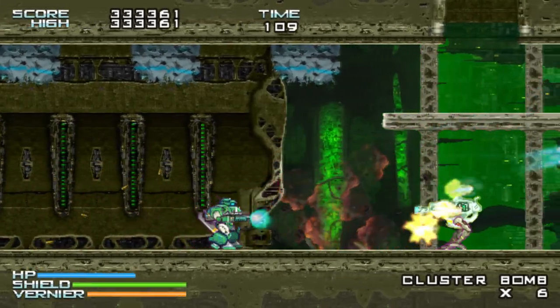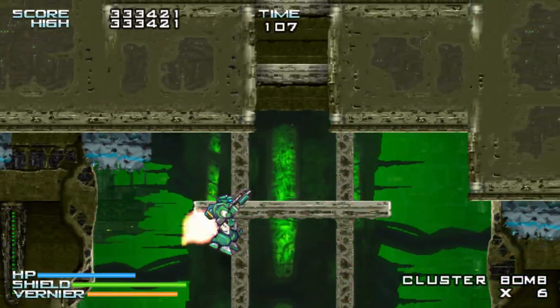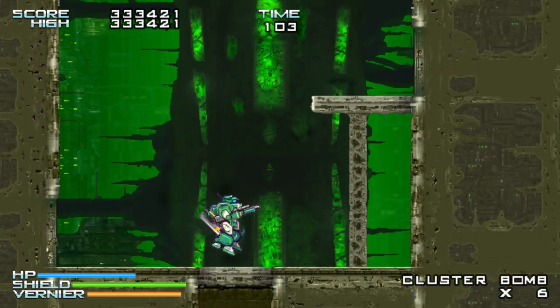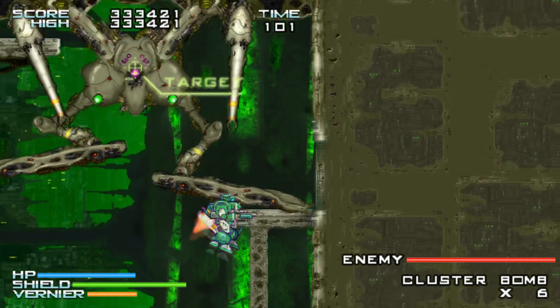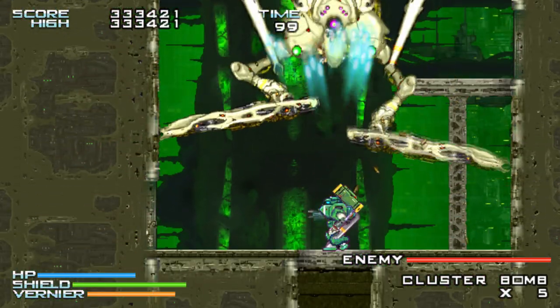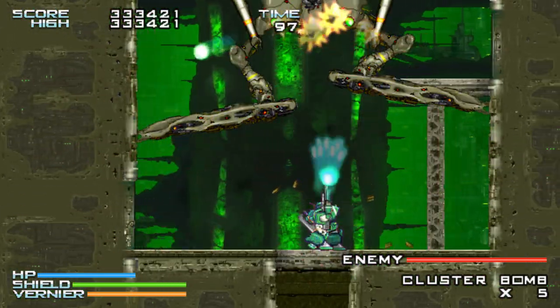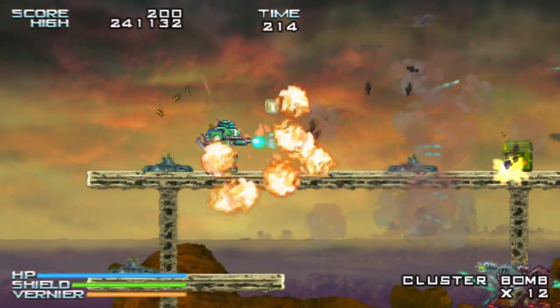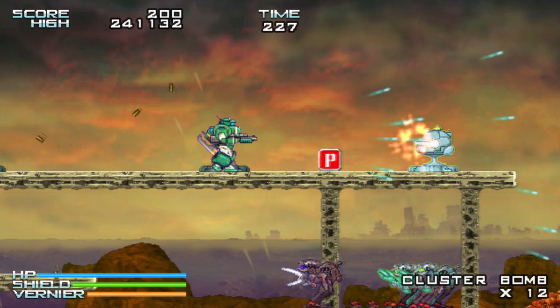You battle hordes of enemies as you invade the planet of Romulan in over six different levels, with each level featuring a mid-level and a final gigantic boss. Along the way you'll find health packs, power-ups, and time extensions.